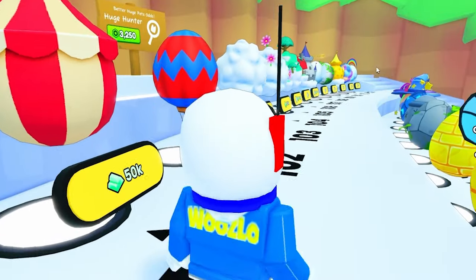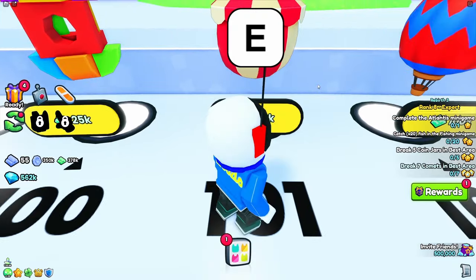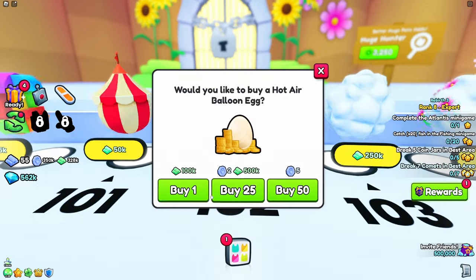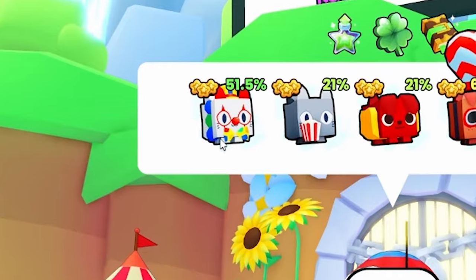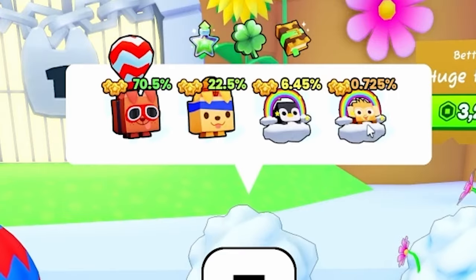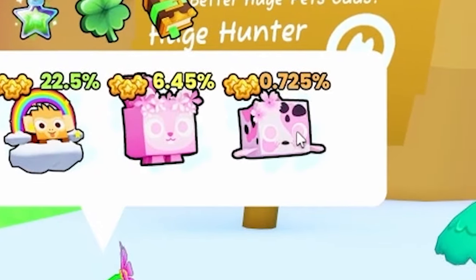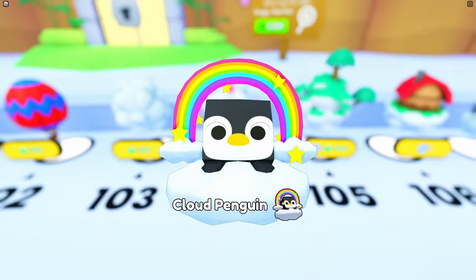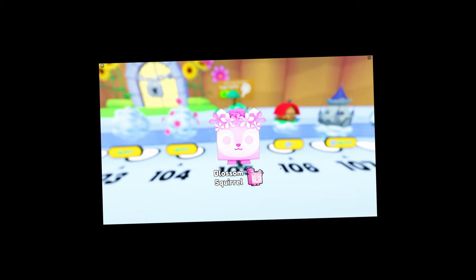We still have 12 more eggs to go, including the last one, which is the whole reason I'm doing this. Be nice to me, egg 101 — I just want a hot dog dog. No, we got a carnival panda. Egg 102 — we need a golden retriever. No, we got a clown cat. Egg 103 — we need a monkey in the sky. No, we got a dog. Egg 104 — we need a koi fish. All of these have less than 1% chance. We need this kind of deer. No, we got a blossom squirrel.